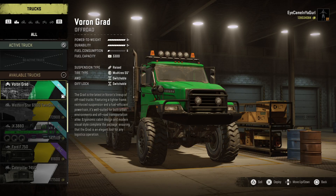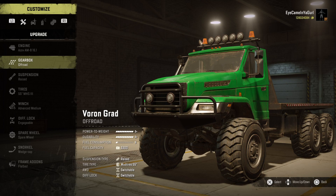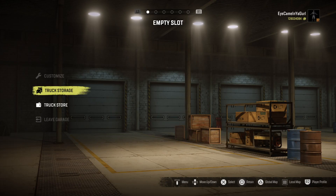The way around that is to come up here, go to the winch, and put a stock one back on it. See where I have 23 of them — that's because I went and bought these trucks and put all the winches on it. Look how much money I have: 128 million dollars, way more than you'll ever need in this game. Then when you back out, now that you don't have that winch on there...